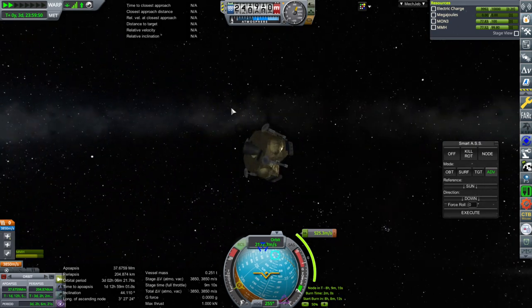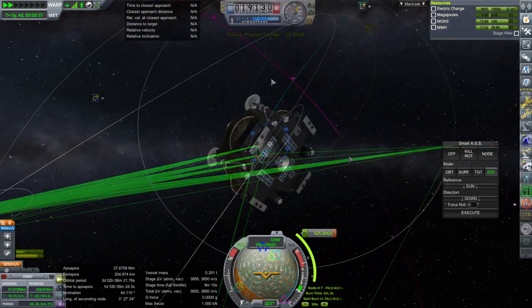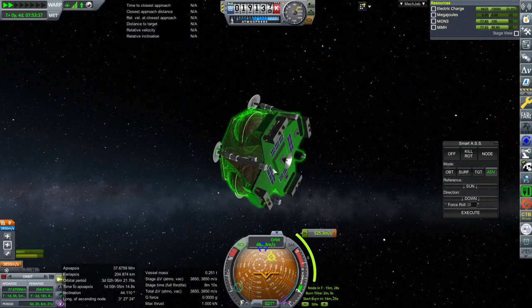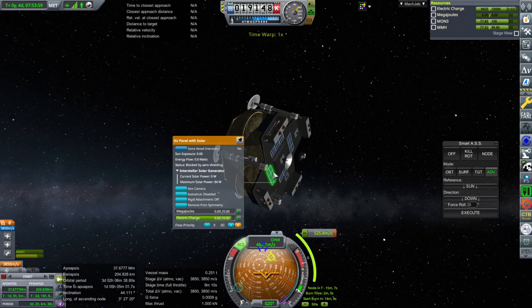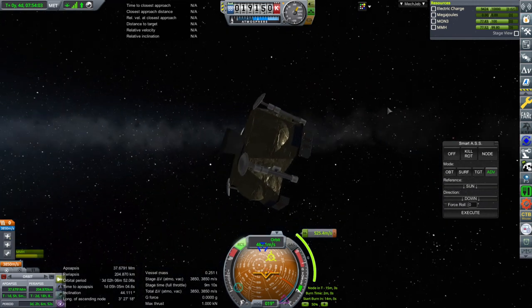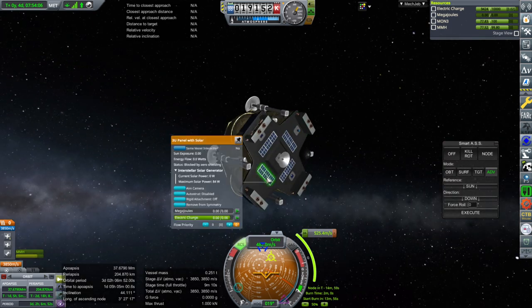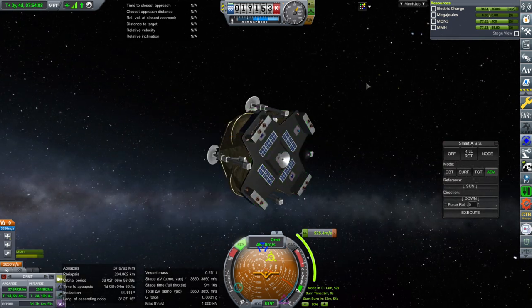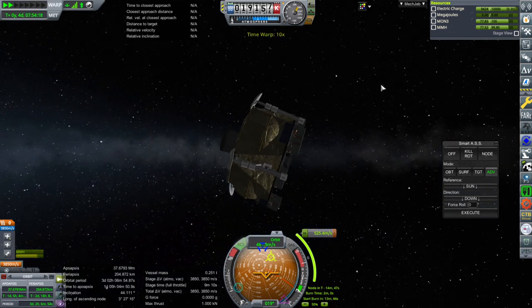Wondering why we're getting less sunlight. We were fine on the way here with all those solar panels on top. It says they're blocked by aero shielding — but what aero shielding is blocking them? There is no aero shielding. Well, that explains why they're not working.